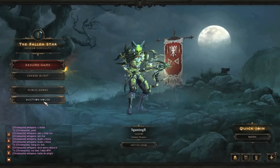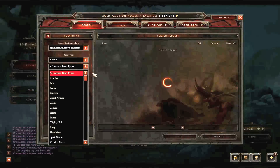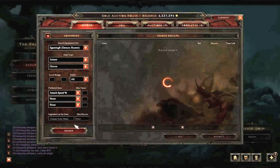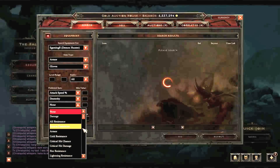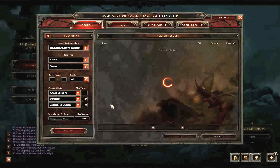Alright guys, now we're gonna be looking for gloves, which are actually a very important part of a Demon Hunter's build, because you can have up to 4 or 5 important stats which can greatly boost your efficiency. So here we have armor gloves, and we're gonna be looking for 3 things with our 50k buyout: attack speed increased, dexterity as always, and critical hit damage. Let's set the dexterity to 100 and the critical hit damage to maybe around 28 or so.